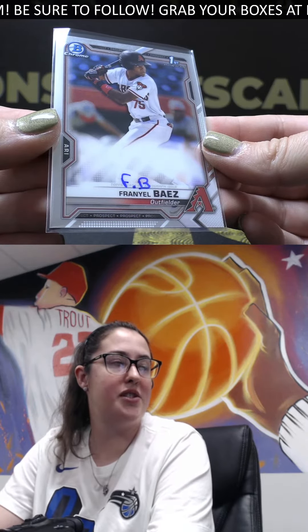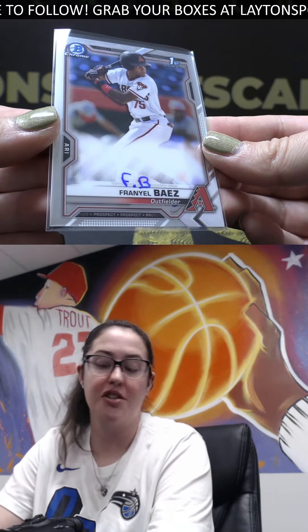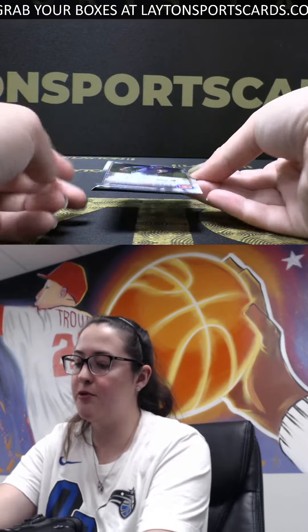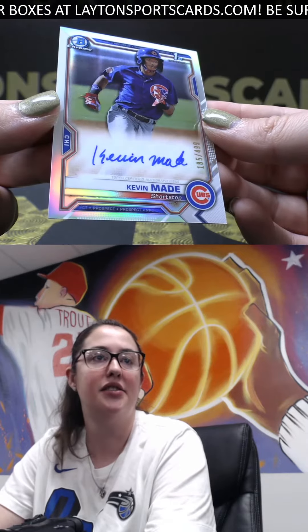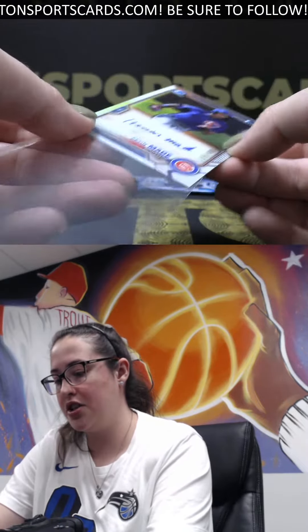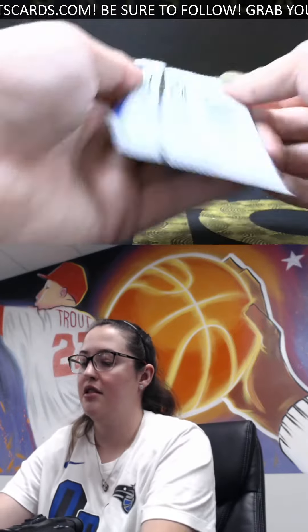The second swirl was a Namesmith NBA debut — it's a nice rookie swirl there. And last one for the first box for you Jeffrey: shortstop for the Cubbies, refractor out of 499 — a Kevin My Day. Nice one there. That'll do it for the first box, on to number two.